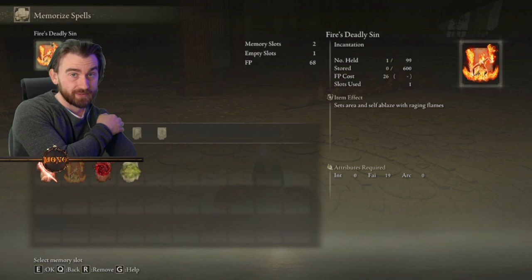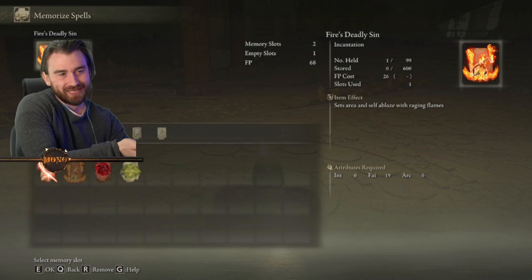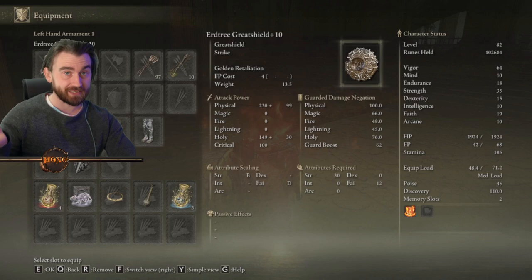The easiest way of doing that is to pick up Fire's Deadly Sin. You can pick this up when you have access to the capital Leyndell — and if you don't have access to Leyndell, you can't even fight this boss. It's optional to upgrade the shield to plus 10; it's not gonna be super difficult to do this encounter if you have it at plus 4 or something, which you can easily do by going to Liurnia of the Lakes.